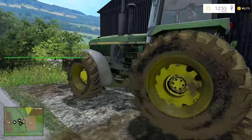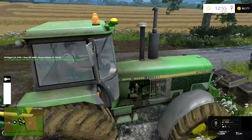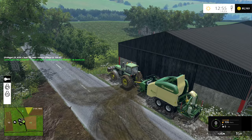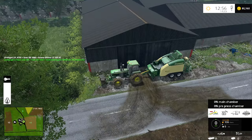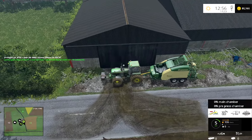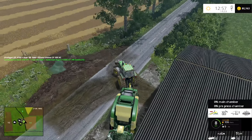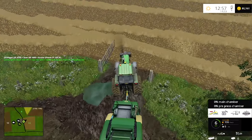Now let's get started with this baler. I'm going to do this out-of-cab to start with so we can admire this beast, because it is just awesome. First I'll start the tractor up — there we go — and we'll just have to walk around the outside of the baler once we're in the field to double-check that everything is okay.